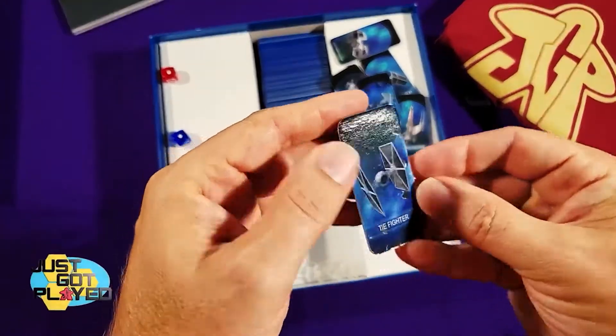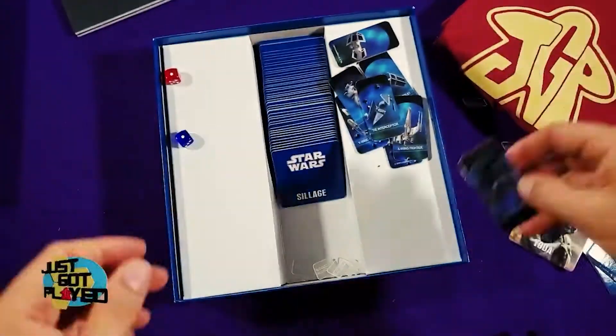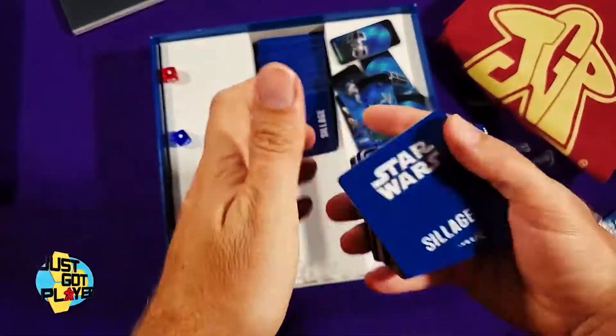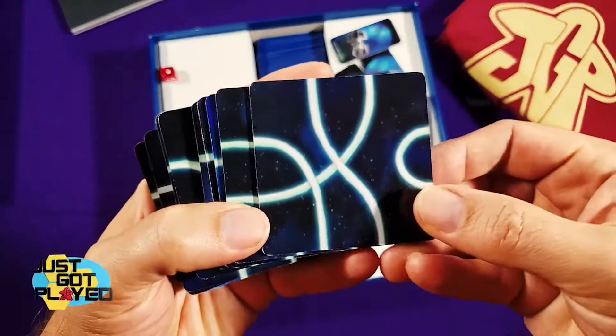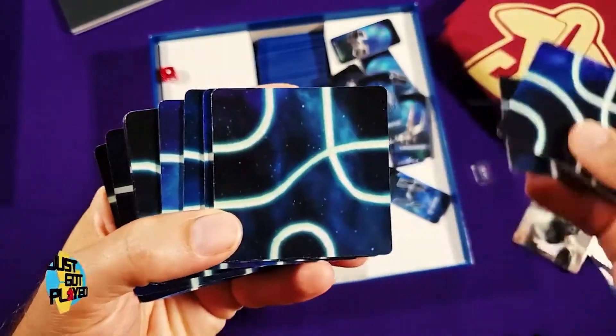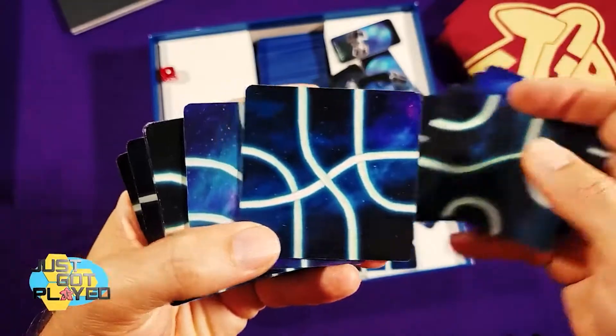There's another piece down here — just a regular TIE fighter. And then of course you have all the tiles. I won't show you all of them, but I'll give you a sample. Very reminiscent of Tzuro, but with that Star Wars artwork to it.